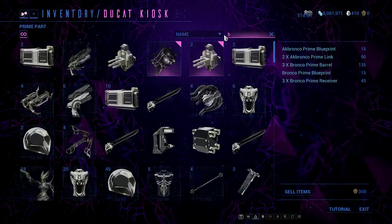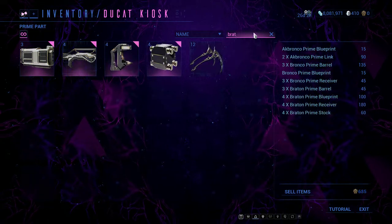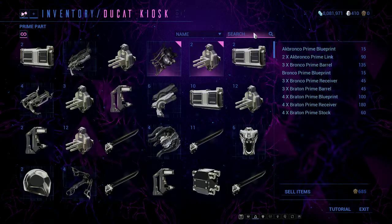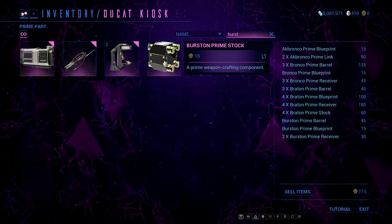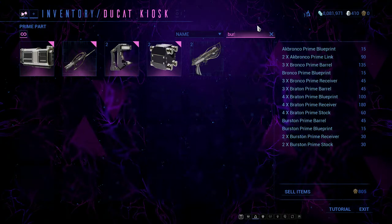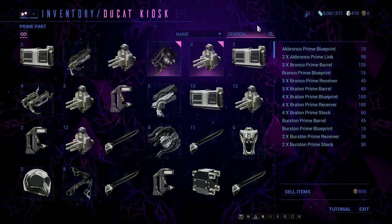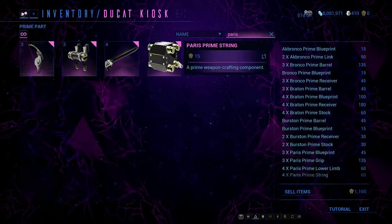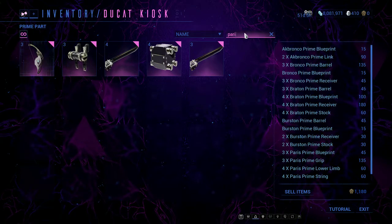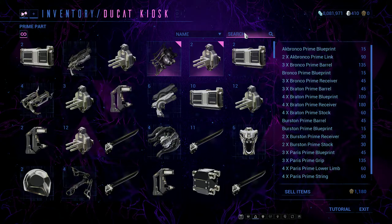Things like the Braton and Burston don't have great trade value, so I get rid of them for ducats. Generally these don't have great plat value because they are always available in-game and never go into the vault. So they're always good to farm and take. If it's prime junk, take it. You can also sell these for plat — I generally sell them for one or two plat per piece.